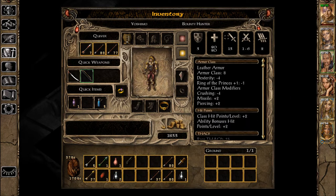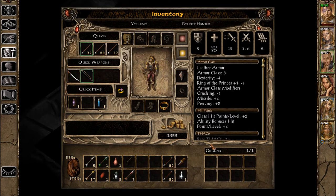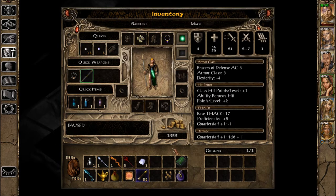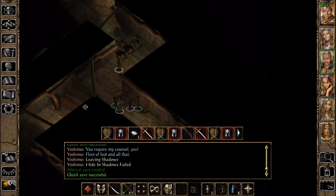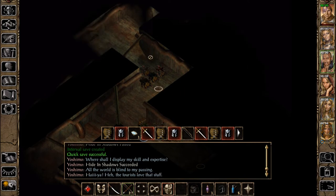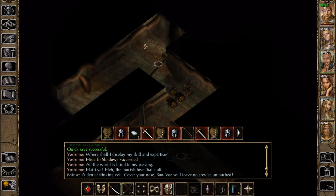I hear rats. Let me switch him back to the regular arrows until we find some more trolls or something. Arrow plus one — he's getting a good amount of plus one arrows. I might have him switch to magical arrows soon. Where shall I destroy all the world? The tourists love that stuff. A den of STINKING evil! A STINKING evil! We will leave no crevice untouched!